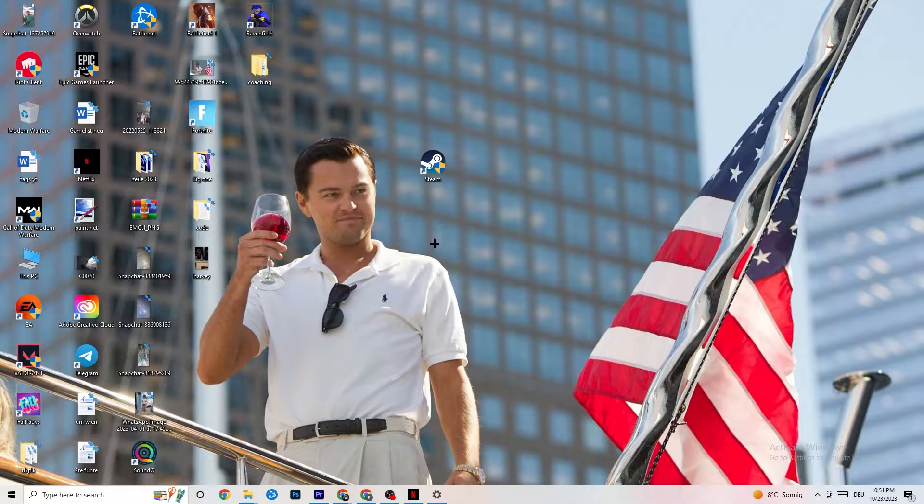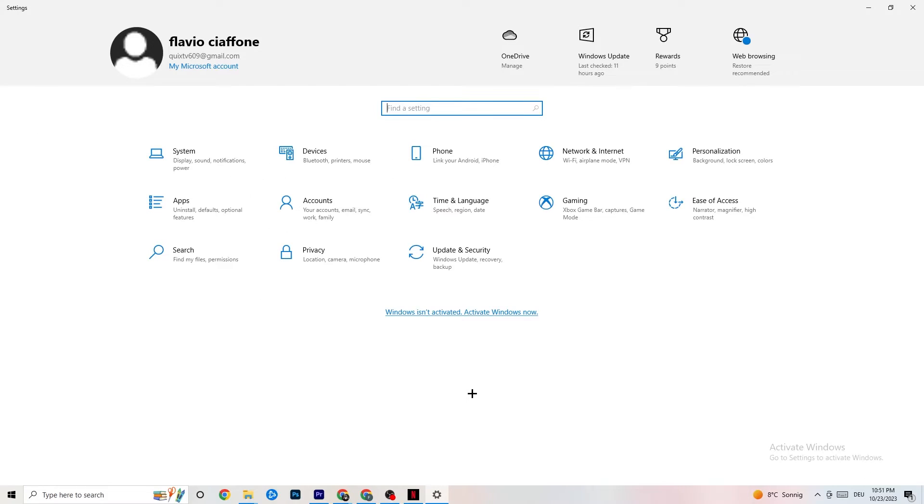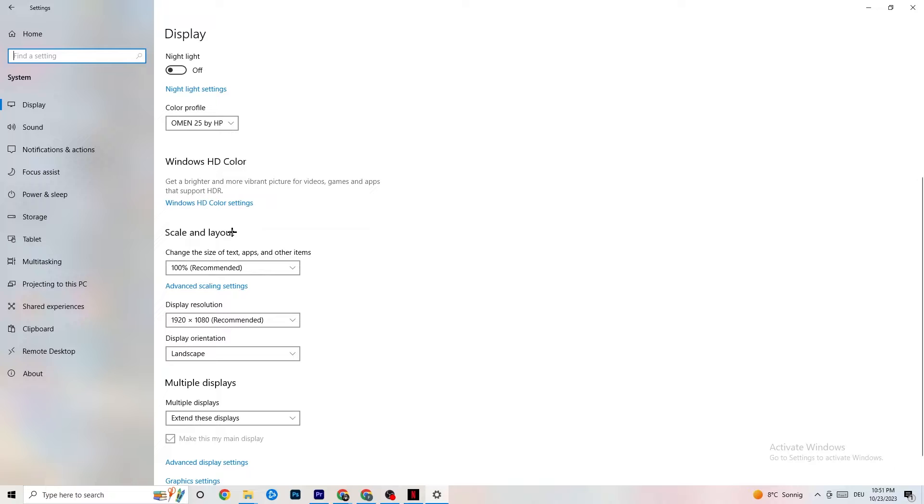Open Settings again, navigate to System, then Display. Identify your main monitor — if you have two, pick the primary one. Scroll down to Scale and Layout and change the size of text, apps, and other items to 100% as recommended. Also make sure your display resolution matches your in-game resolution — for example, if your in-game resolution is 1920×1080, set Windows to match that to minimize launching issues.